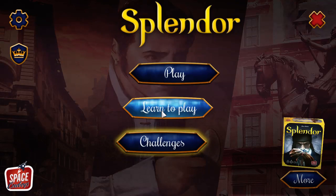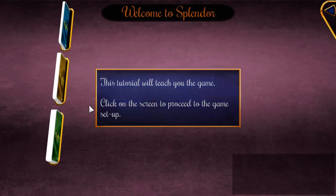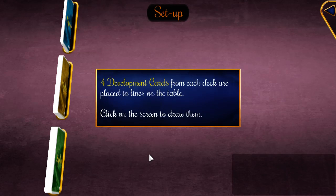Let's go through the basic rules of the game. There are three decks of development cards that you can use, and these contain 20, 30, and 40 cards respectively.